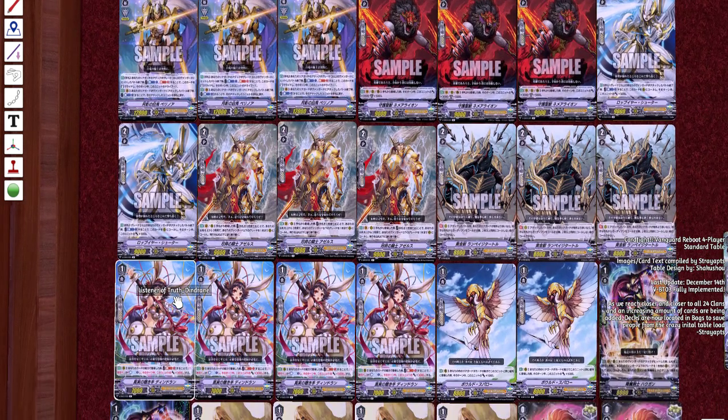We are running four copies of Listener of Truth. When placed due to your card's ability, cost soul blast one — you draw a card or counter charge one, and this unit gets 3K power until end of turn. It's a pretty good card — again, it's your resource replenisher.